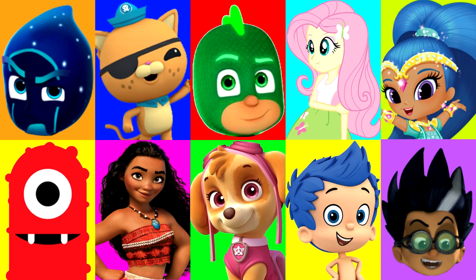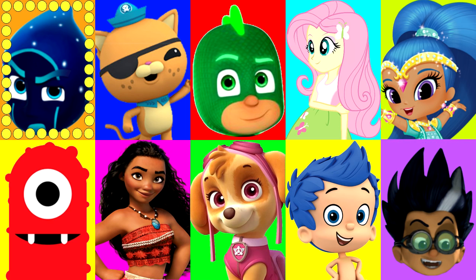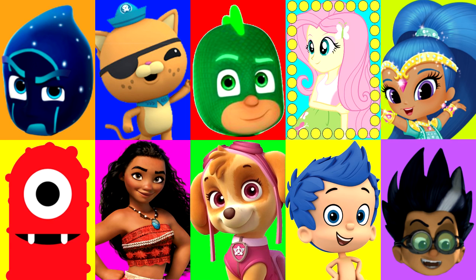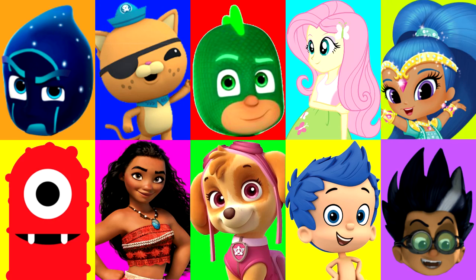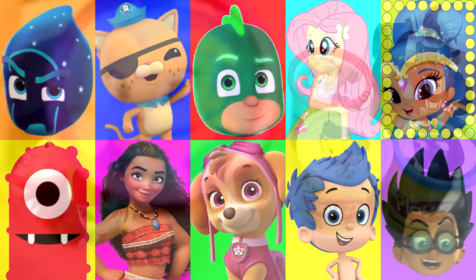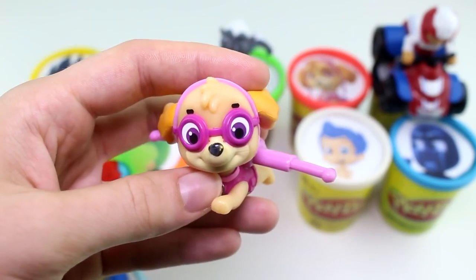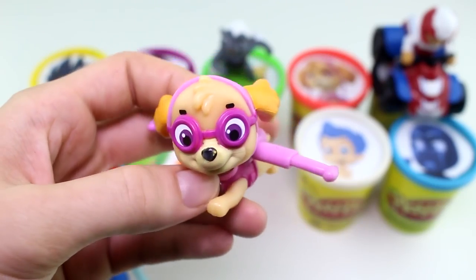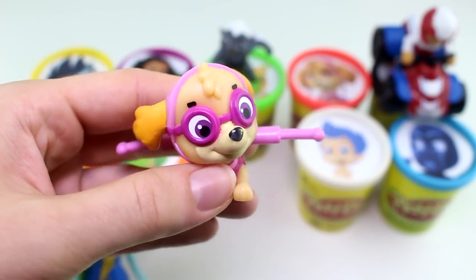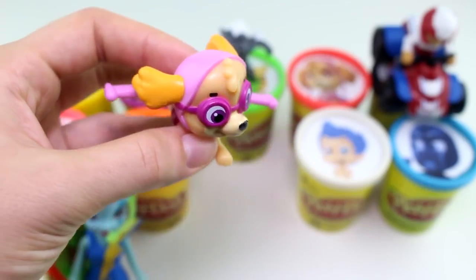Alright guys, let's keep going. We're doing good so far. Let's see who it will land on next. Around and around. And stop. It landed on Shine, and she has the dark pink Play-Doh Cup. And we have Skye from the Paw Patrol — I love her pink wings, and I love how everything is pink on her, even her goggles. This pup's gotta fly.